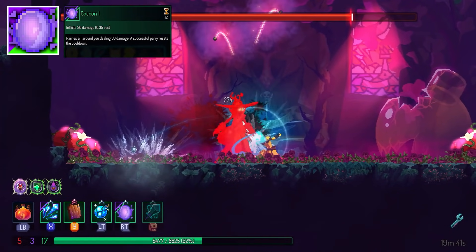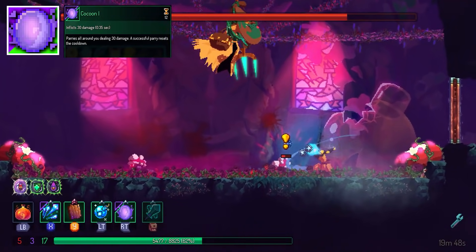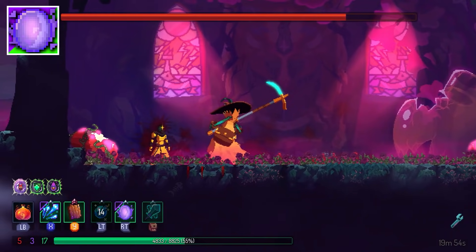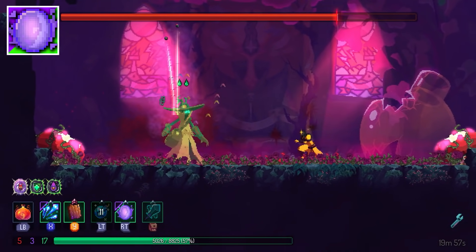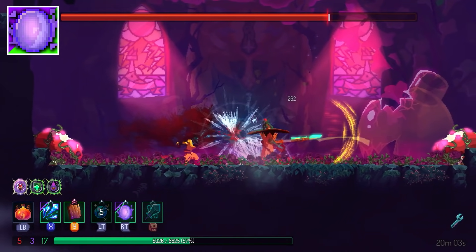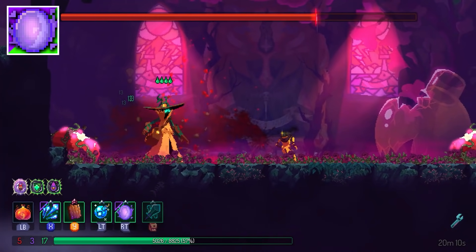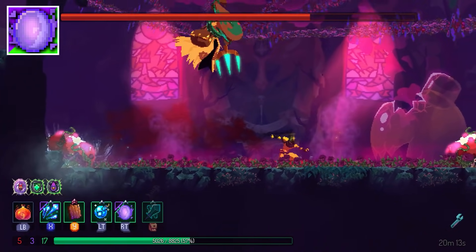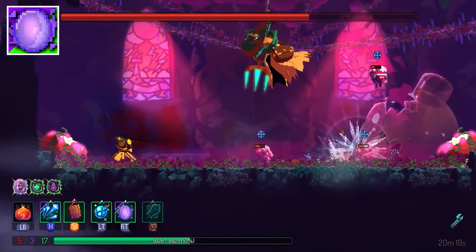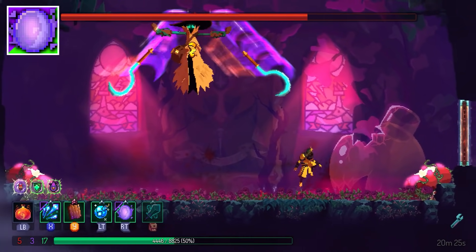Next up is the Cocoon. This item is a potential game changer because it essentially frees up one of your weapon slots. This opens up a lot of variety in terms of build choice, especially for two-handed items. Two-handed items previously lacked defensive capabilities because you couldn't switch out a primary slot, but with the Cocoon, this is no longer the case. If you want to play defensively while using something like the Heavy Crossbow, you can now do that. The Cocoon essentially functions like a shield but uses a skill slot instead.